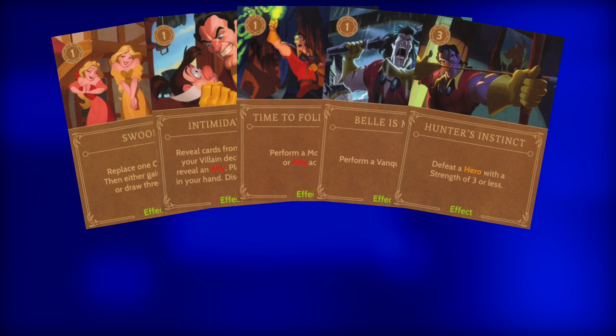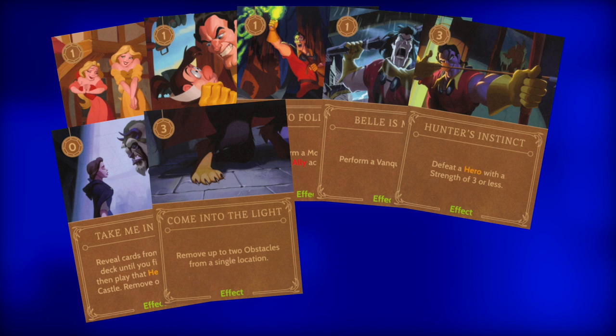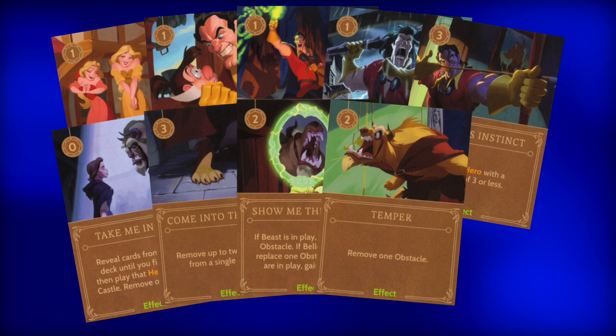Let's move on to his effects. He has a total of 18: three Swoon, two Intimidating, two Time to Follow Me, two Belle's Mine, two Hunter's Instinct, two Take Me Instead, two Come Into the Light, one Show Me the Beast, one Temper, and one Get Out.